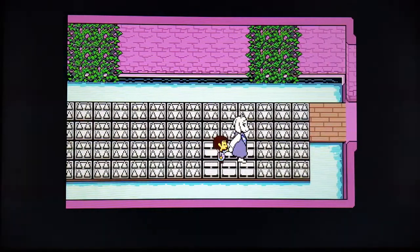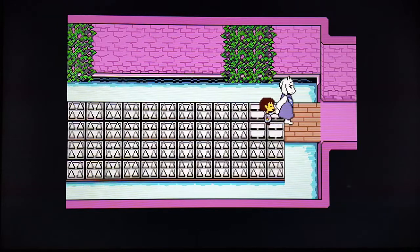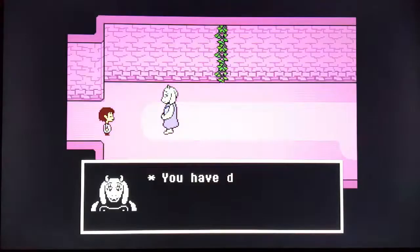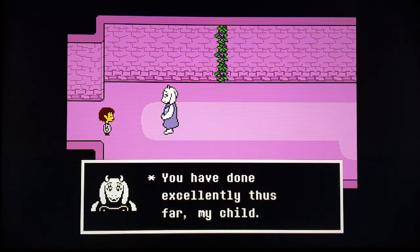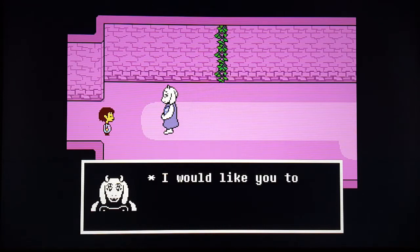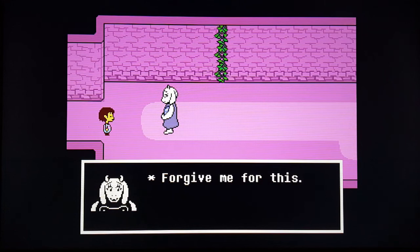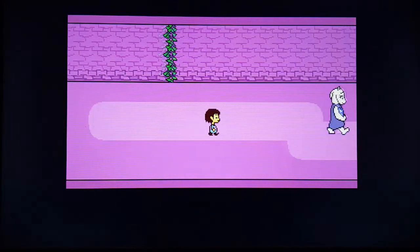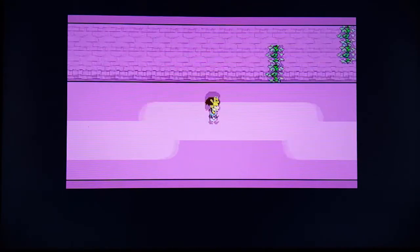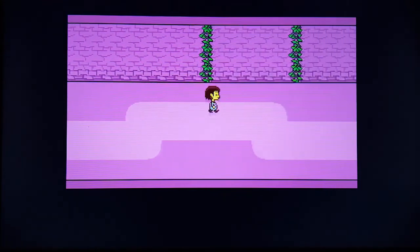This part is just getting you familiar with the game because her name is Toriel, which is supposed to sound like 'tutorial.' She says: 'I have a difficult request — I'd like you to walk to the end of the room by yourself.' She runs off and leaves you to it. How am I going to make it? I've got so many enemies — how am I going to make it?